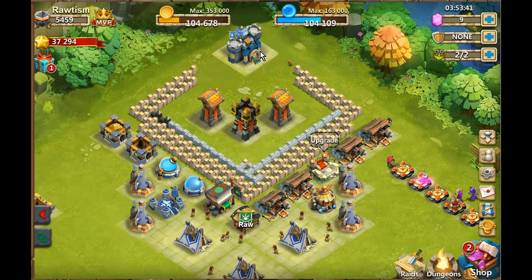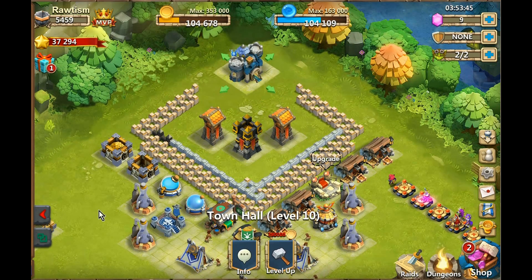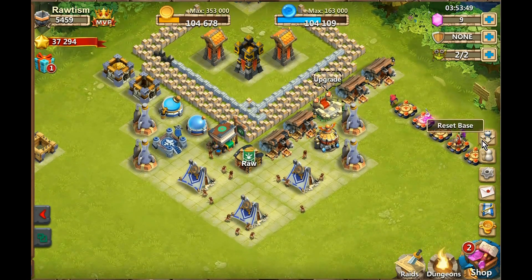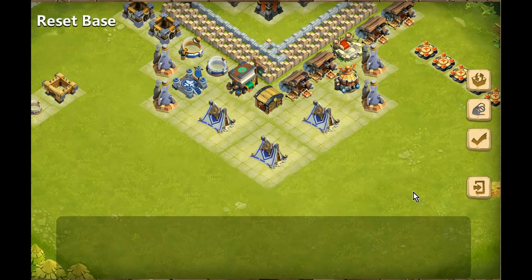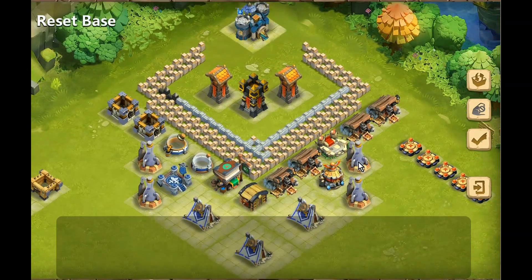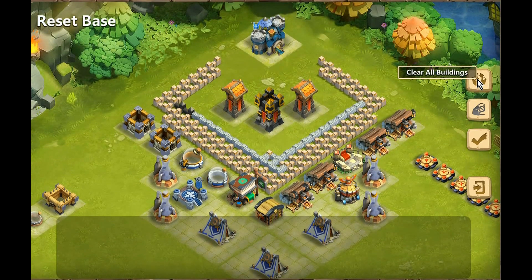I just saw on the Facebook version — today my town hall hit level 10, and a new tab over here on the right appeared that says 'reset base.' When you click on reset base, it brings you to a base editing mode, which is amazing. I didn't hear any talk about this at all, I just had no idea about it. I just kind of stumbled upon it today.